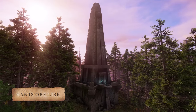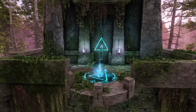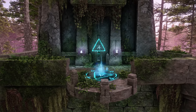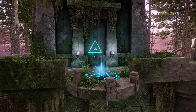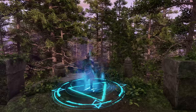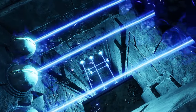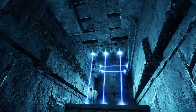Looking for the perfect spot for a faction team-building retreat? Look no further than Canis Obelis, located just north-east of Fisherman's Hovel. This monument has it all: exciting teleportation, irascible ancient guardians, and even a delightfully treacherous laser maze.